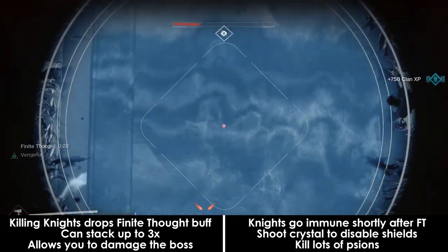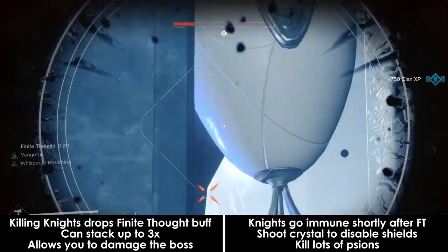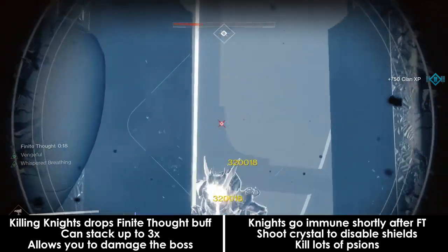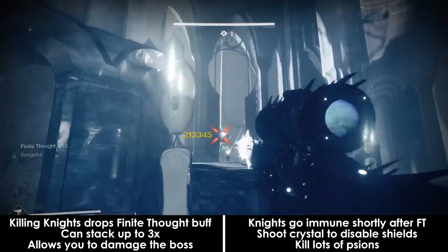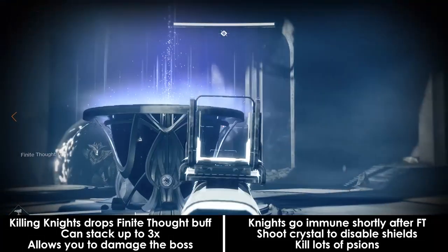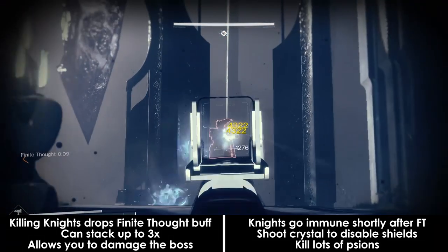Destroying the crystal that eventually spawns behind the boss will remove this immunity shield from the knights. Finite Thought can stack up to 3 times if you manage to kill all 3 knights. When Finite Thought starts to get low on its timer, you'll need to use the middle plate to cleanse yourself. This process repeats until the boss dies or you wipe.